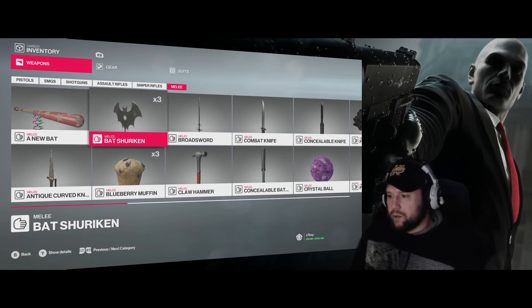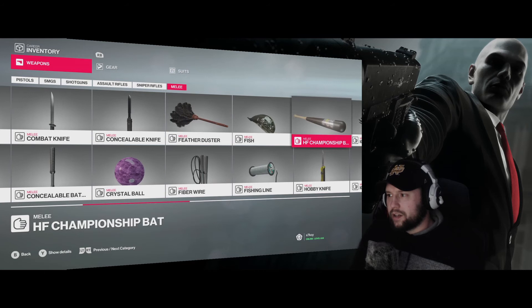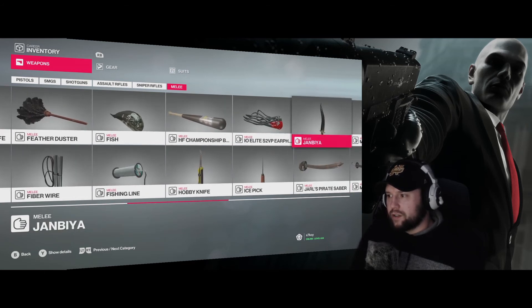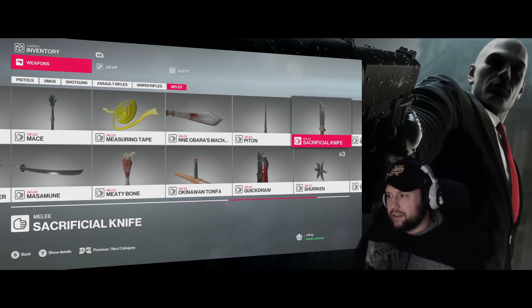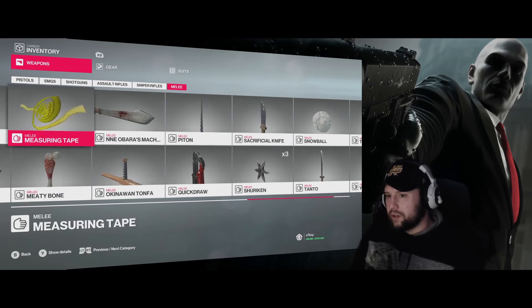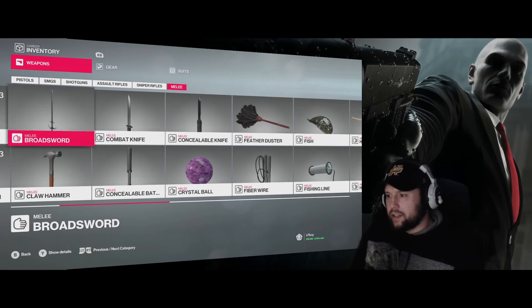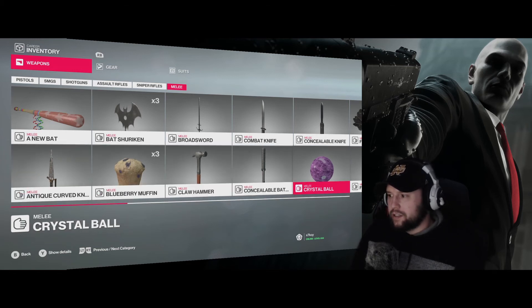Melee - there's some pretty cool stuff here. The Claw Hammer, a couple of different fiber wire type items, your headphones, measuring tape. The Shuriken was a nice item to have, but really once you have one of them it's just building your inventory after that. There's no additional functionality between, say, a combat knife and a screwdriver.